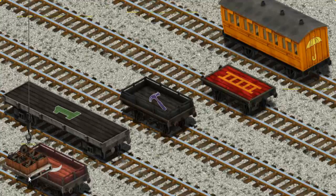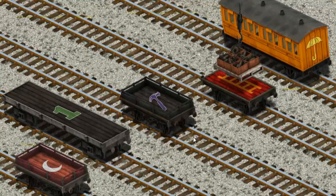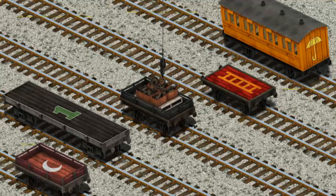Now the cargo must be loaded. Help Cranky find the black flatbed with the picture of a purple hat. That's it!